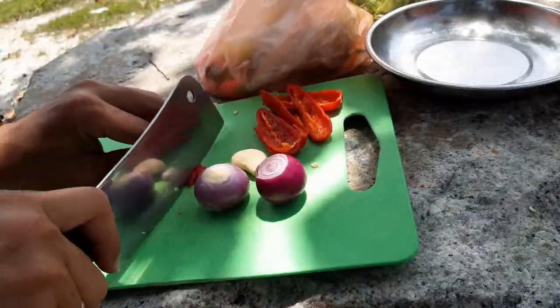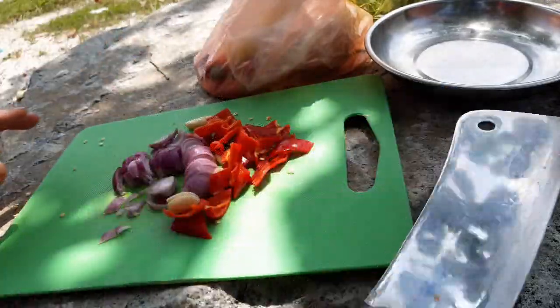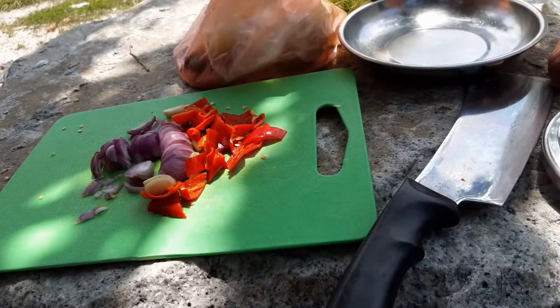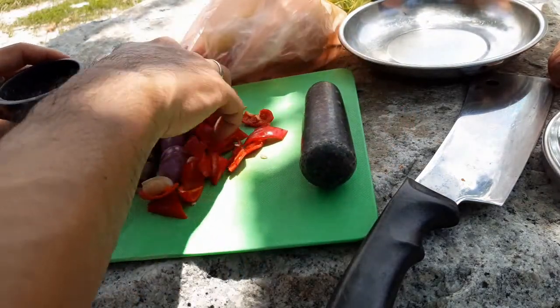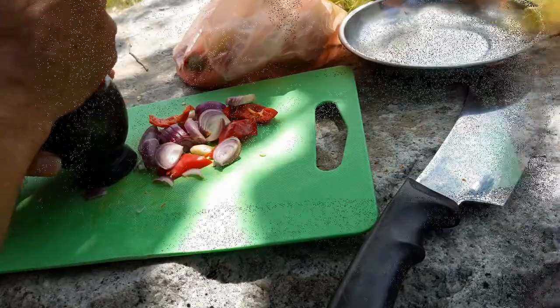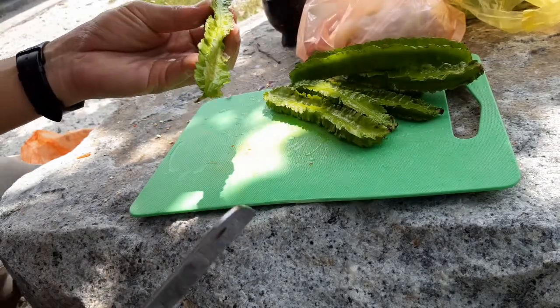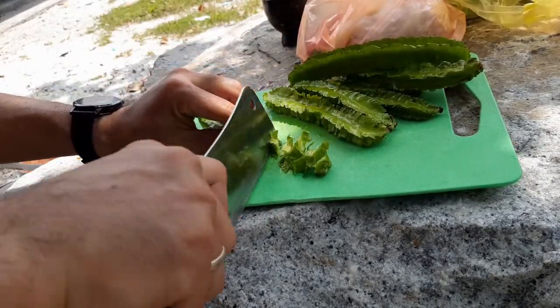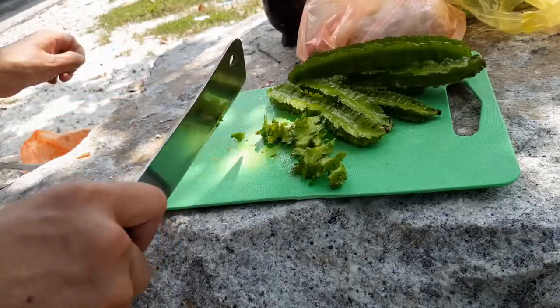Now we need to blend it, but since we don't have any blender here, we're going to use this small mortar to mash it up. I don't know if it could mash well enough — we'll do it slowly. We also have some winged beans — this is going to be delicious — with chili and some dried shrimp paste. Just cut it small.